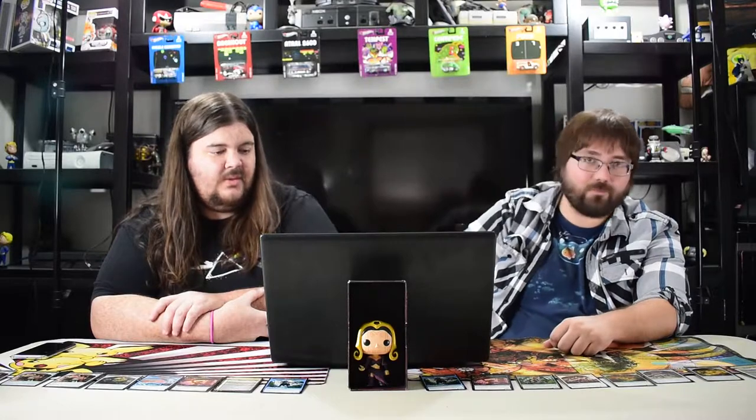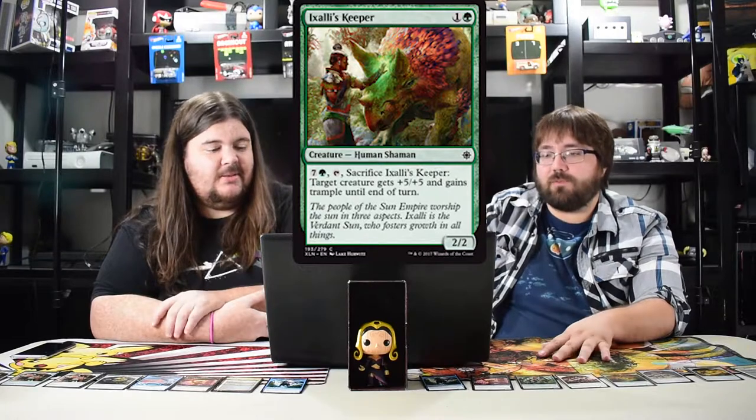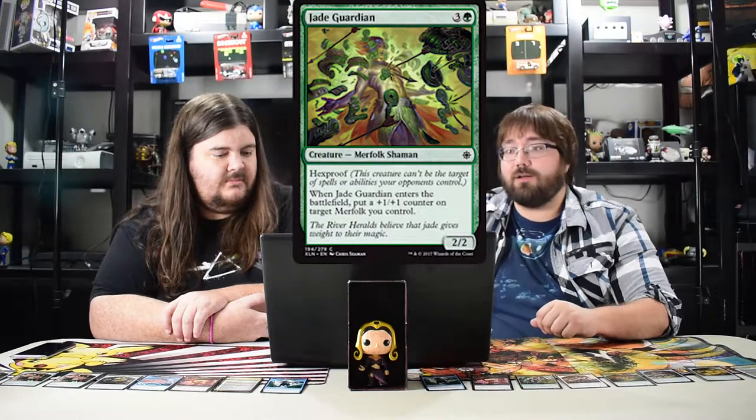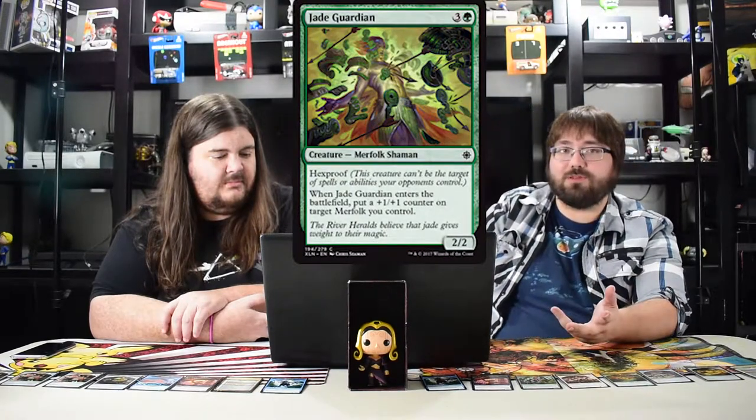Ixalli's Keeper is just a limited card, same as the other little dudes. It's actually a five bear with special abilities so it's useful in limited, but meh. Next: Jade Guardian, four mana, two two hexproof, and when it enters the battlefield it puts a counter on target merfolk.